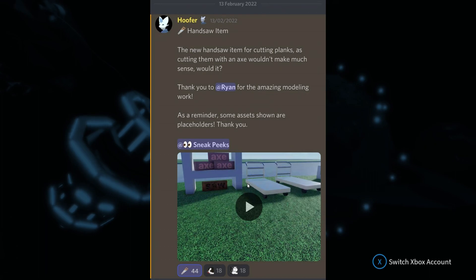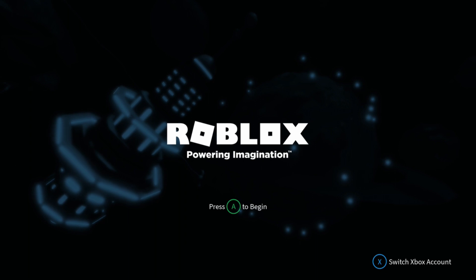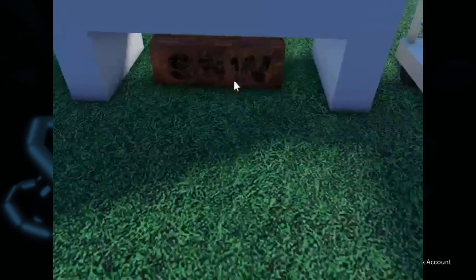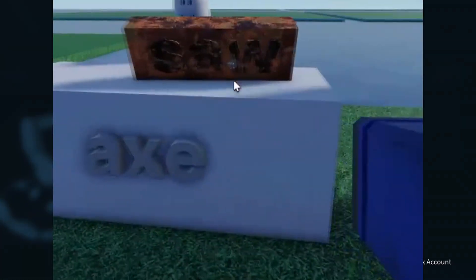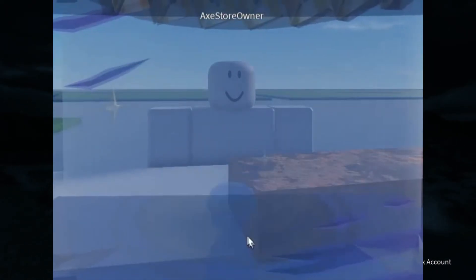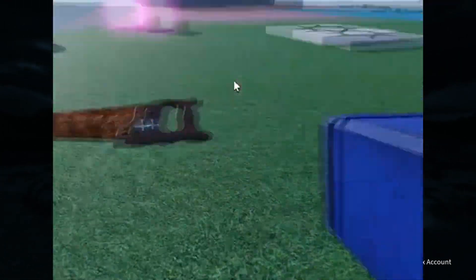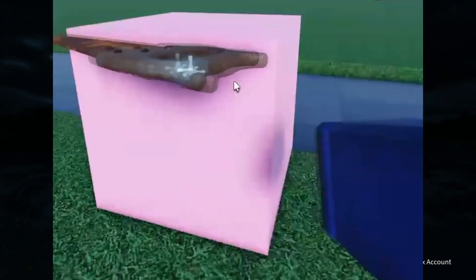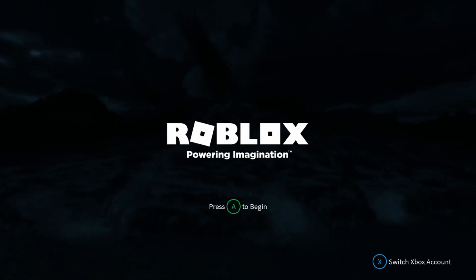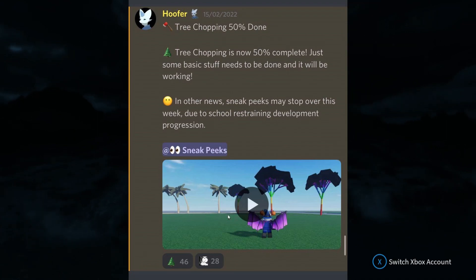Looking at the hand saw video, we have audio sounds — someone puts it on the counter, there's talking, then you unbox it, it gives a little sound animation, and put it in the pink box. That pink box is going to be very popular — you just pick it up, drag it around, and there are sounds. Thanks Ryan for working on that.